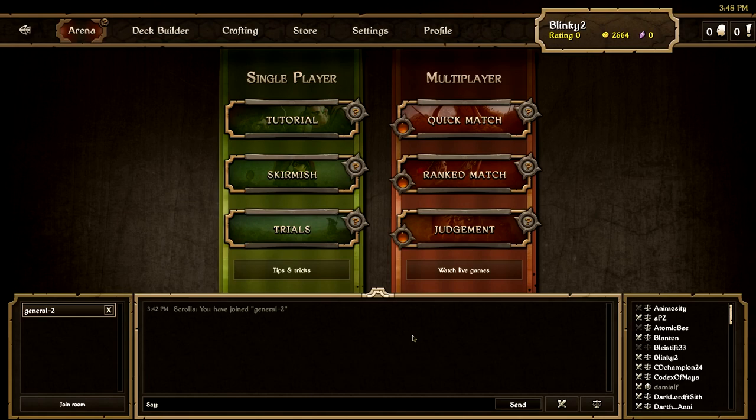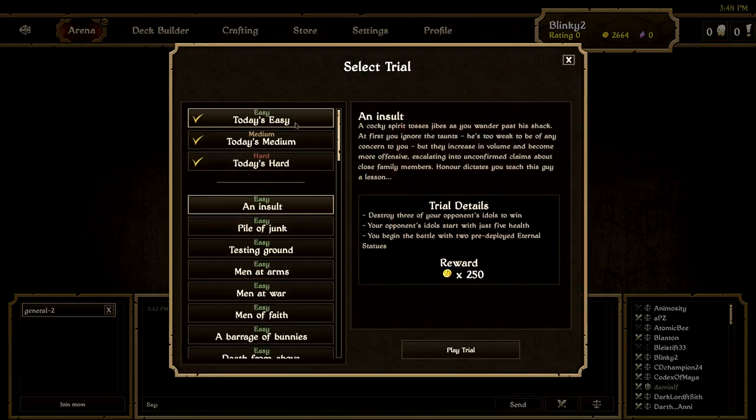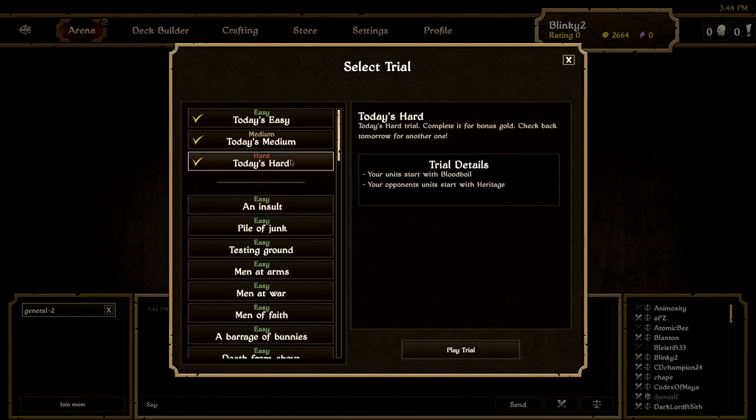Hello everyone and welcome back to my Scrolls playthrough! Last time I built a growth starter deck for you guys - it cost about 4000 gold or just under. We went through a few of the easy AI games and we did a few of the daily trials as well. I didn't manage to do this on video but it took me a couple more tries after I stopped recording, and I finally managed to beat Swan - we got about 700 or maybe even 800 gold for that.